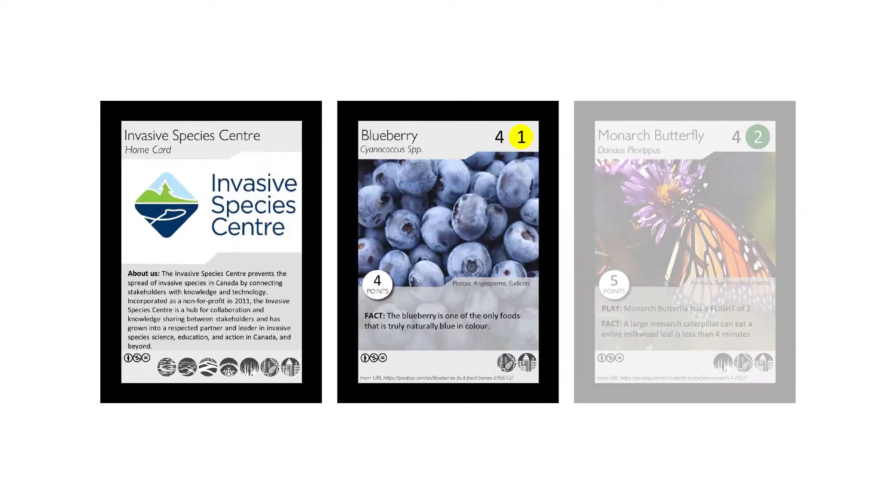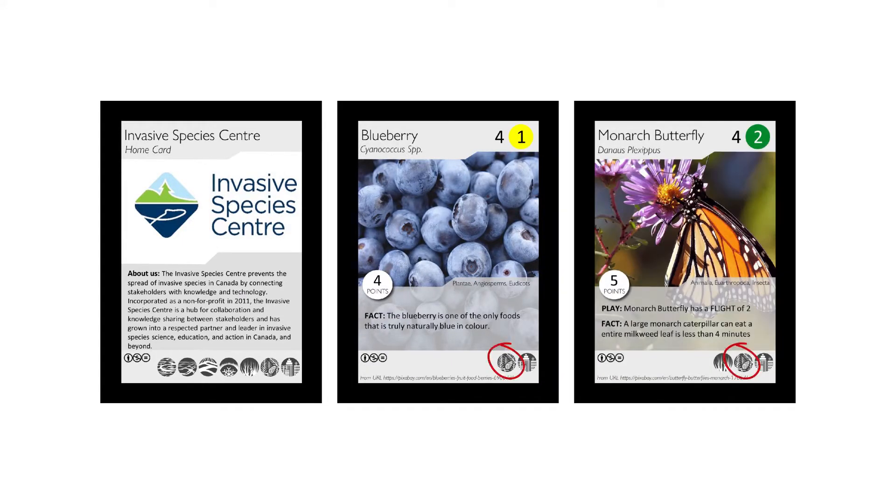The table setup is similar to dominoes, with each new card having common features to its adjacent card. Each species you add to the ecosystem must be of the same terrain, must be of the same trophic level or higher, and it must be of the same size or bigger.